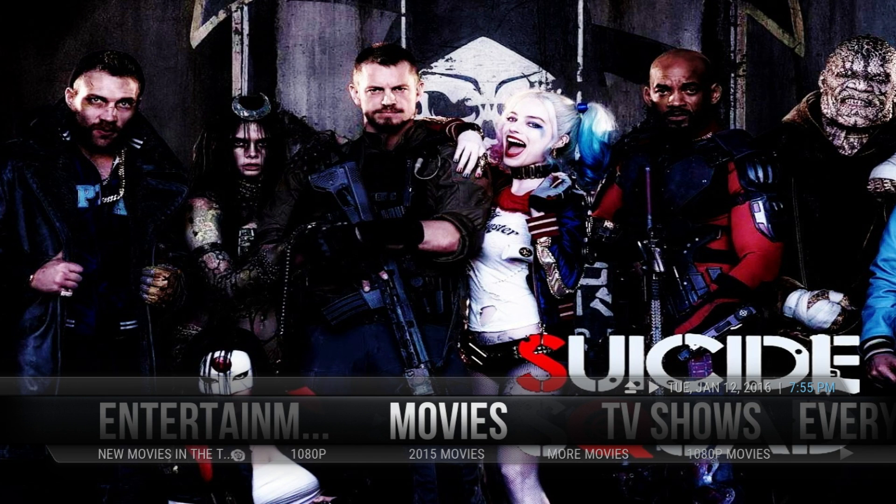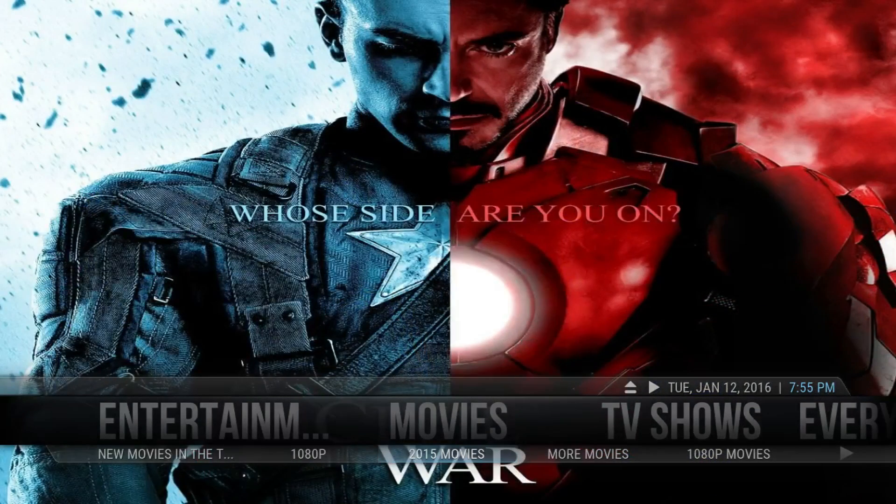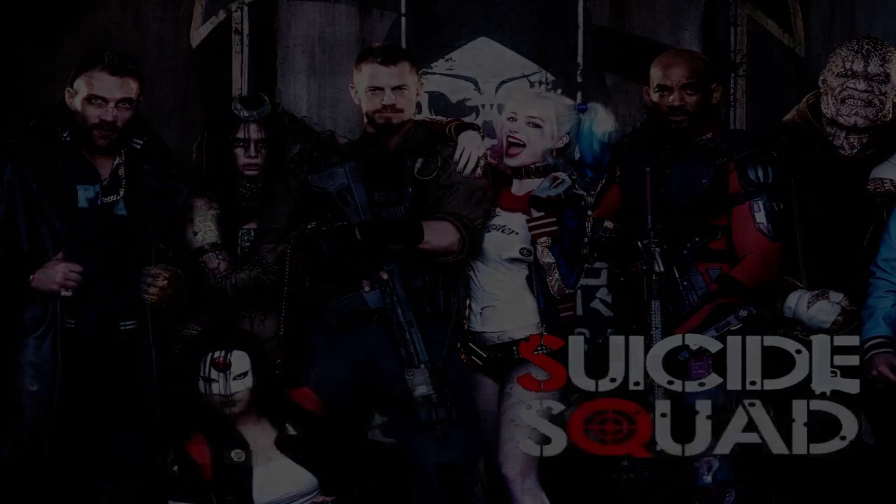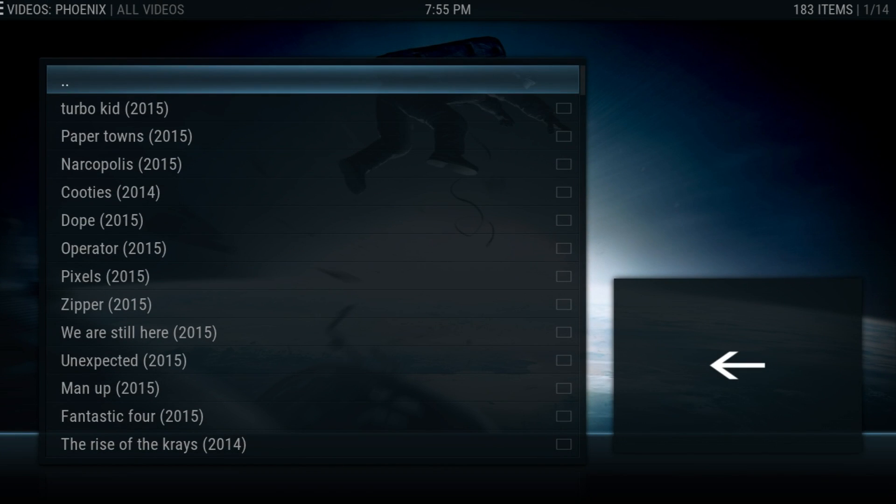So you're going to get movies — the 2015 movies in 1080p, because we only roll HD. As you can see you get different options: the 2015 HD movies, new movies, latest releases, and 1080p movies. Let's go ahead and check out the 1080p movies — HD, the only way we do it.